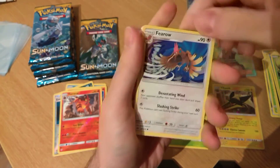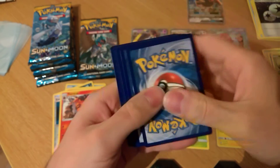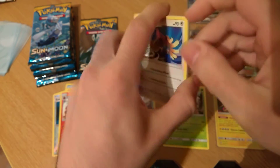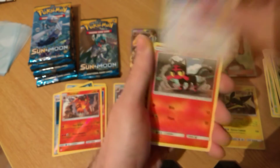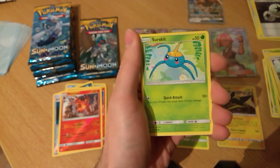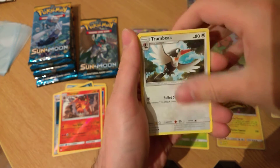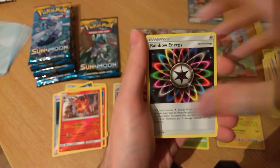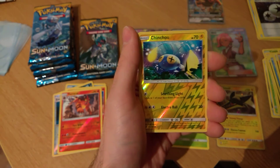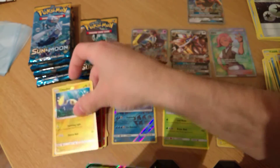I've done that completely wrong, but we did have a Paras there. I haven't done the trick — oh dear, this could go horribly wrong now. I've got a Fearow, a Litten, a Yungoos, a Surskit, a Fairy Energy, a Trumbeak, Rainbow Energy, a Togedemaru, a Jangmo-o, and the rare is a Lurantis GX.